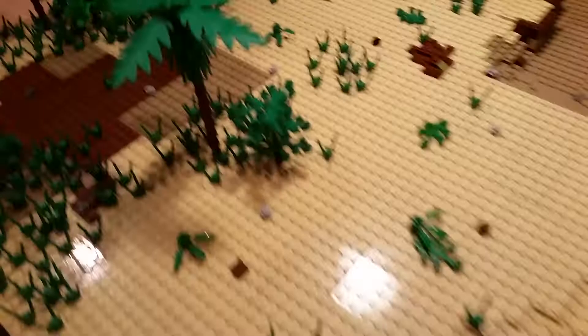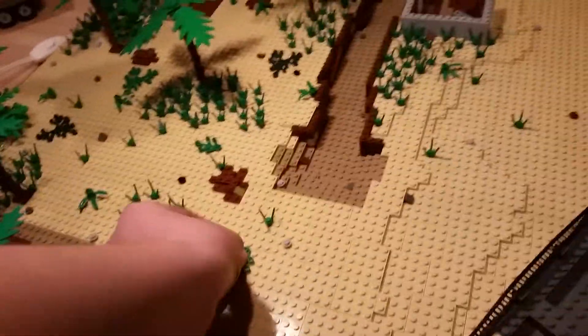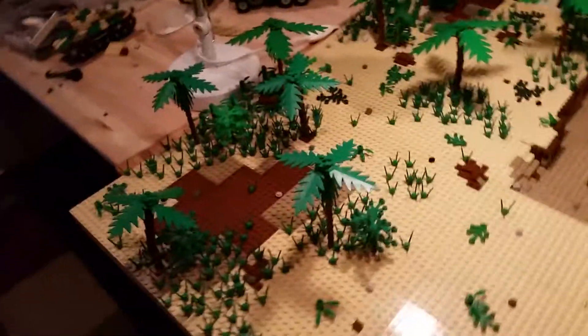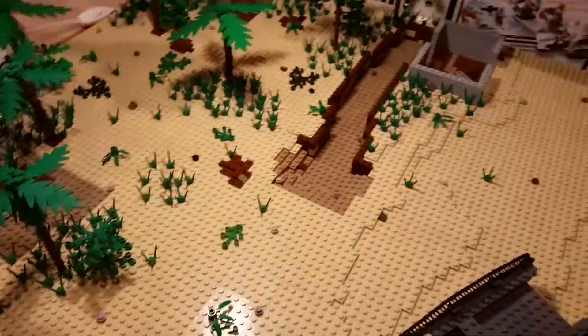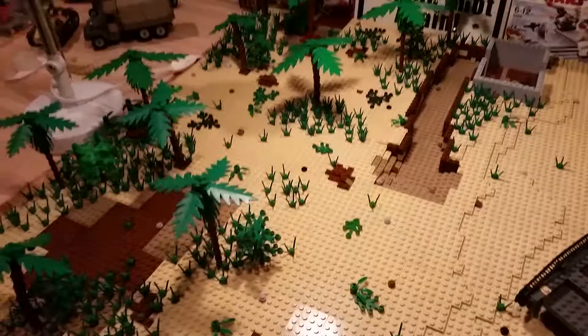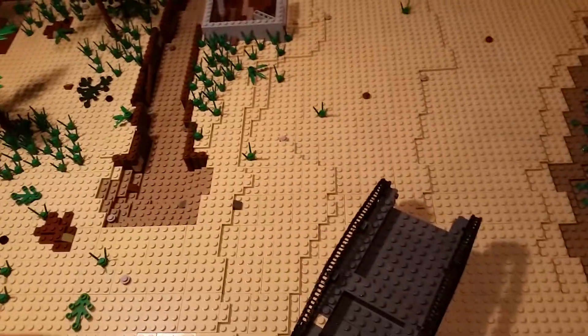We got grass pieces, so I got a bunch of patches of grass. We got leaves, just normal leaves laying around in different places. I saw somebody on YouTube do that a little while ago — I think it might have been Ballistic Bricks. I like the texture that it gave. It takes up a lot of space, and since there's so many different shades of that leaf, it looks really cool.